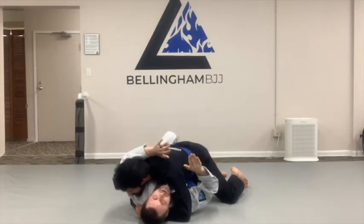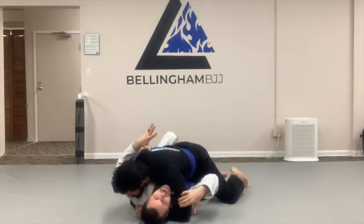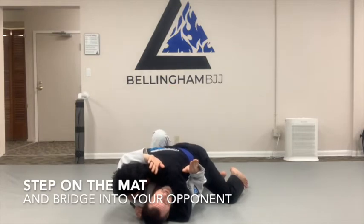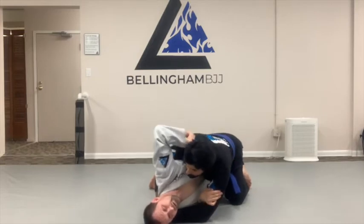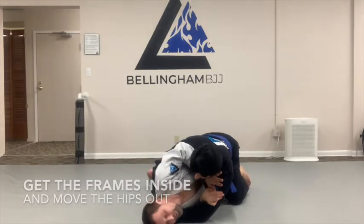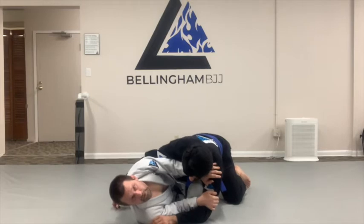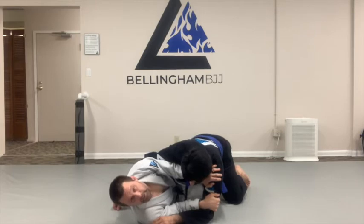So what we need to do is get back to a playable half guard. You'll notice that I'm not controlling inside space — his arm is inside my arm, his head is inside my arm, and I don't have frames so I can't control the distance. I need to get those two things back. So I'm going to step on the mat here as close to my butt as I can. I'm going to bridge into him and bring my frame inside. Then I'm going to move my hips out and put my knee right in front of his hip — that's just like a shrimping movement. With my knee against his hip, if he tries to come forward, he can't. If he tries to control my face, I'm checking. And now I can move my hips because I'm on my side.